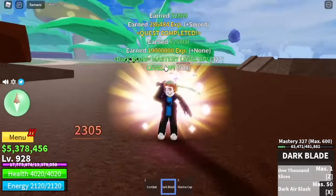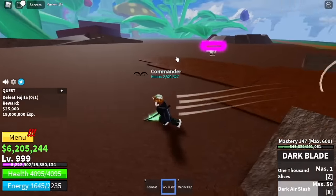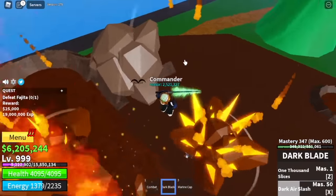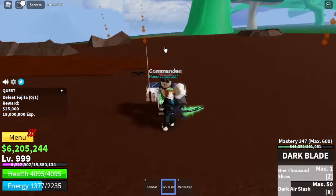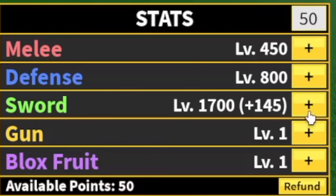Unless you get hit directly by the meteor — just jump high. Unless you get hit again by the meteor, you will dodge everything. The goal here is to reach level 1000. Stat check: Melee 450, Defense 800, Sword 1700.